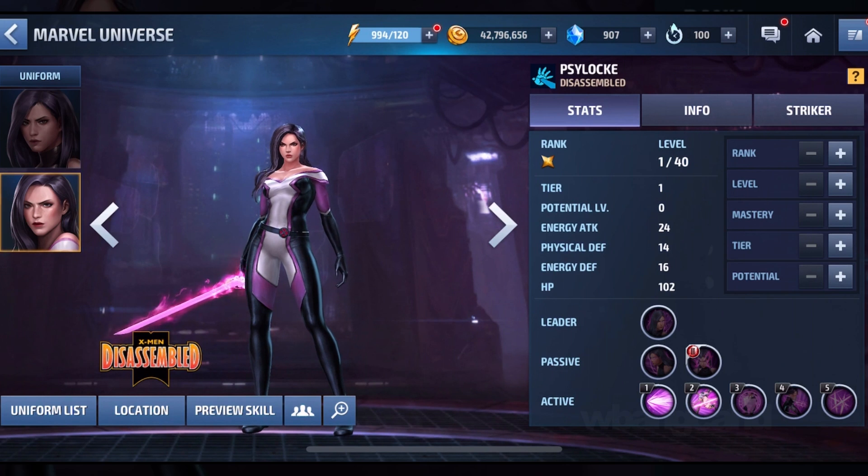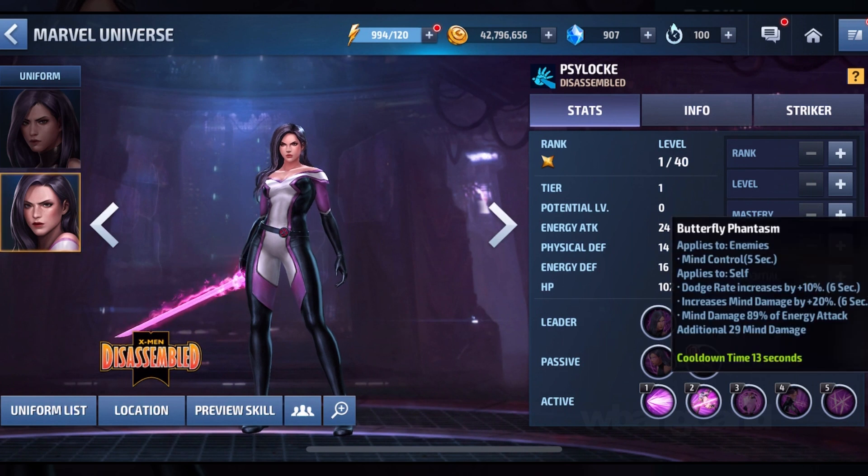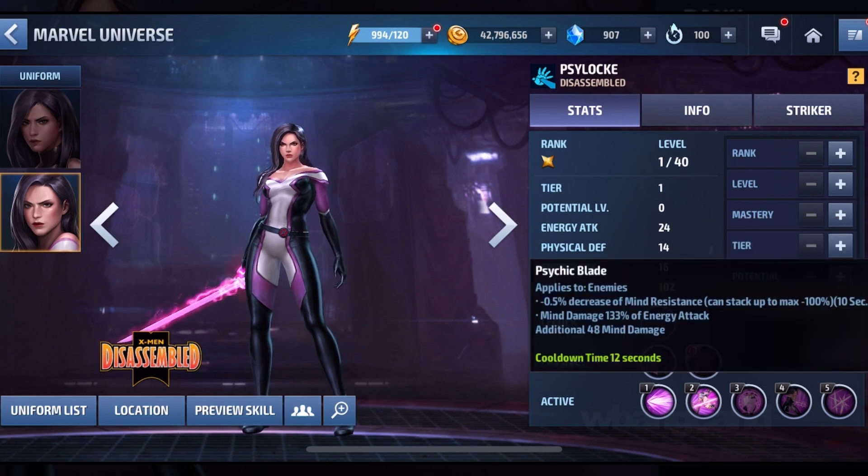They actually really improved on one of the attacks. The attack is really funny because it's not the last attack, but the second last attack, and they have all the scene and stuff going, which is really cool. Butterfly Fiasm — this one allows you to increase dodge rate, increase mind damage, and whatnot.